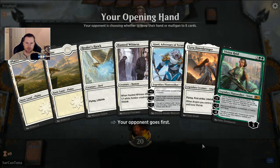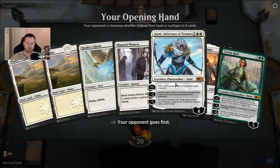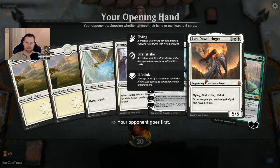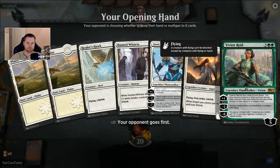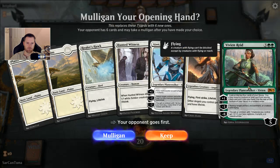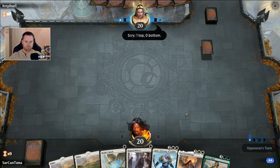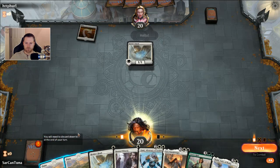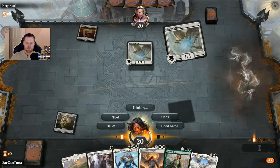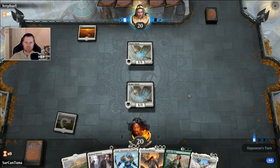Alright, take a look at the hand — it's got some quickness but slows down on the top end. If we draw into any kind of land, we could be in business. I'm going to hang on to it. We'll see how quickly we can get out Lyra with twenty-three lands, I think, as the total. We'll see what we end up going against. A very polite opponent — he says hello.